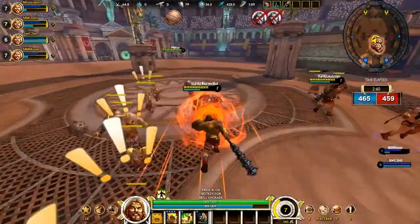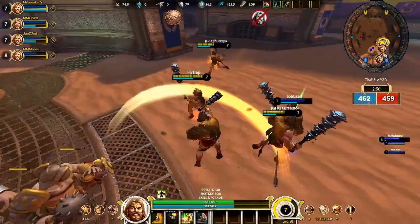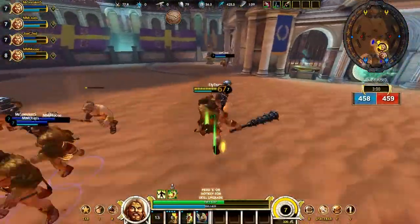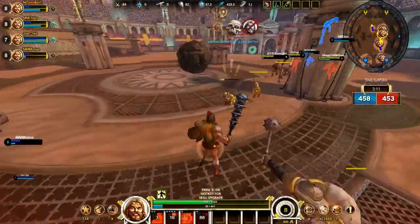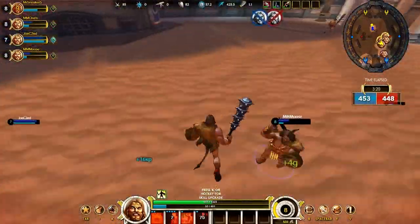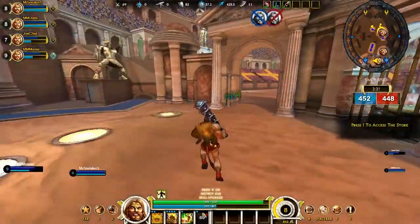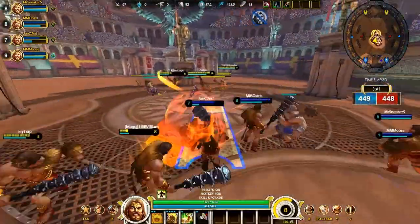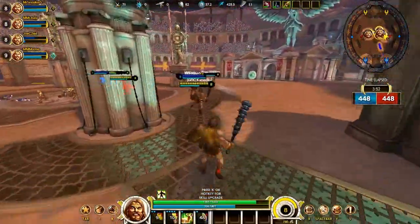Some people are getting killed — some of my teammates managed to get killed 11 times in this game, which is pretty impressive seeing that he is so hard to kill. Anyway, I'm going mostly for minions. I will be assisting in kills wherever I can, but the problem is that the kills are always in the opponent's territory, always next to the enemy's base. It's too risky and you miss so many minions that way.